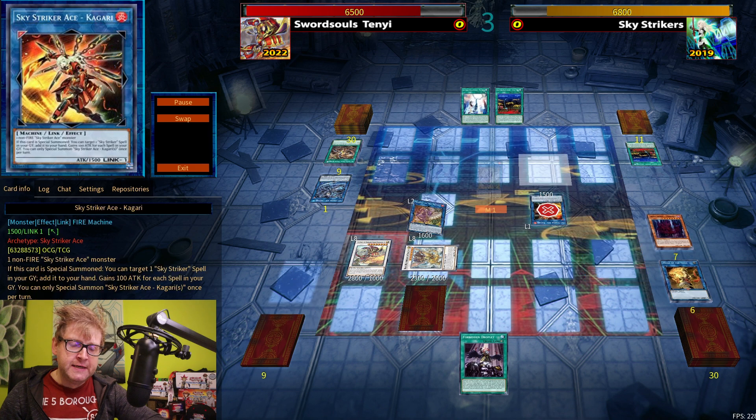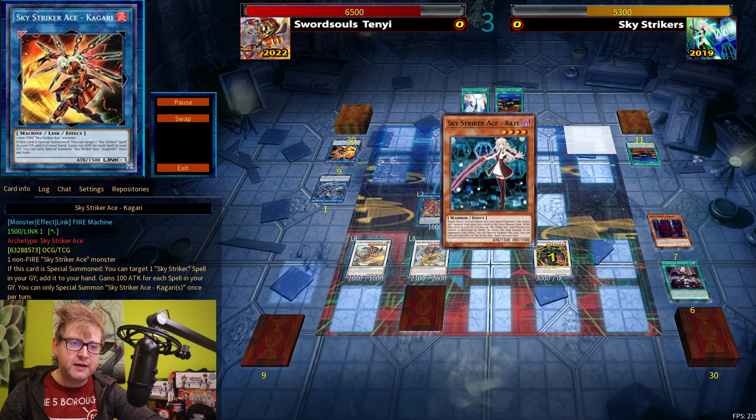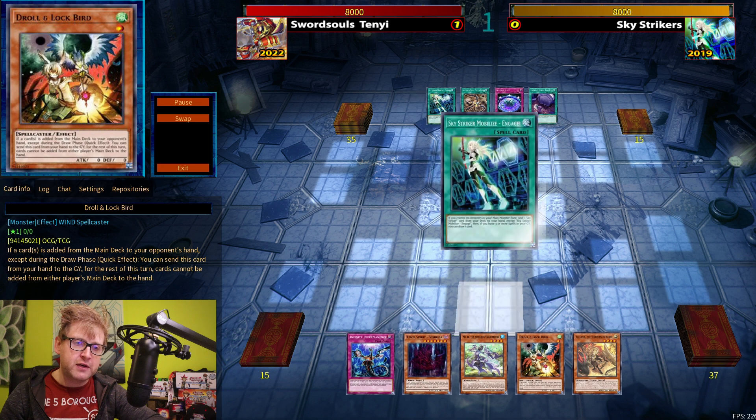I'm testing the waters to see if my opponent has any interruption — Widow Anchor activates again on the level 10 Sword Soul. I eventually get Adhara on the field and then back to the graveyard. This should be game, because the level 8 Synchro can attack twice on monsters and gains an attack boost. That was more than enough to attack for game.